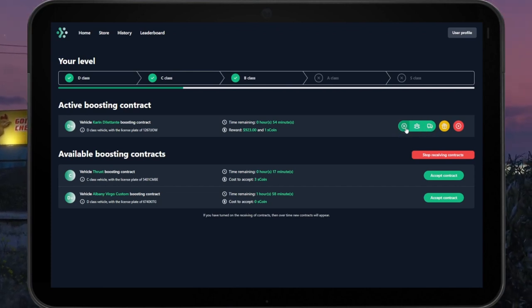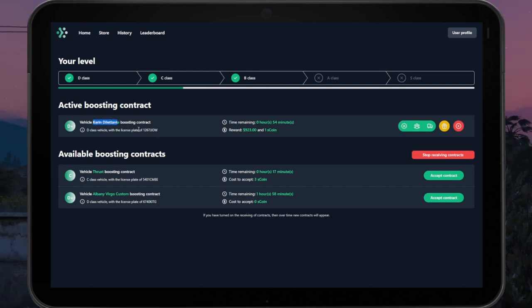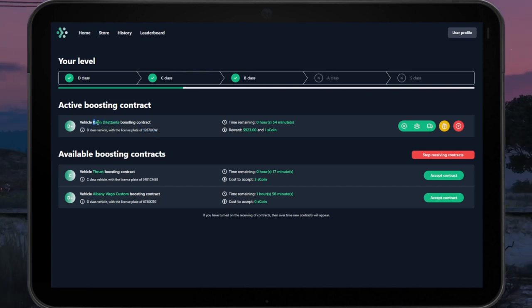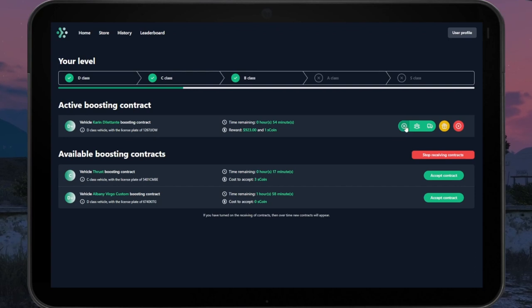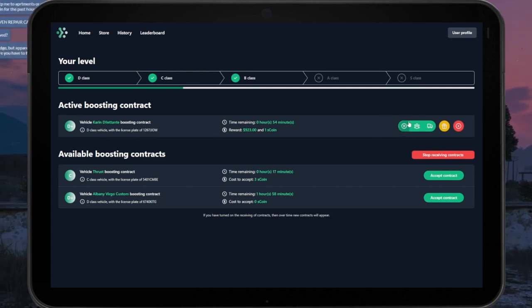Once you've accepted a contract, it'll appear in the active boosting contracts area. You have three options: the play button is going to track where that vehicle's location is via a red circle on the map. You'll see the name of the vehicle and the license plate. I would recommend googling the vehicle first so you have a general idea of what you're looking for, and once you hit start you can head on over there. It won't be marked on the map unless you hit the play button.